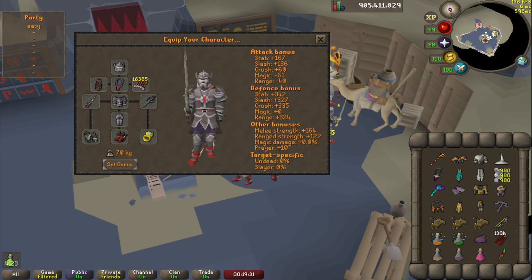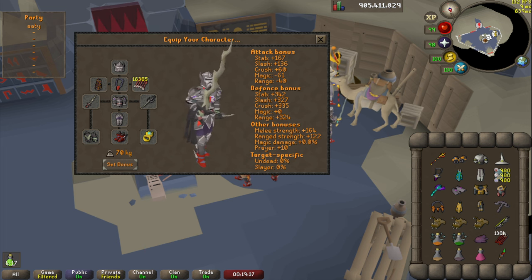Hi everyone, welcome to a ToA raid level 300 walkthrough. We're going to be looking at some updated methods and showing how I do my casual farm runs, trying to maximize consistency over everything else. There's very little to think about — just hit the boss, do the same methods over and over, and it should result in a very consistent, easy KC.